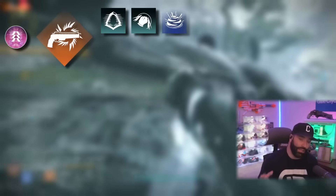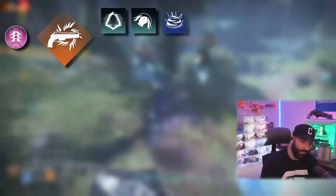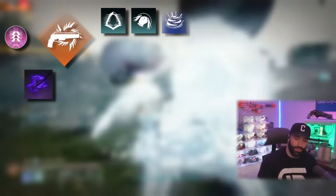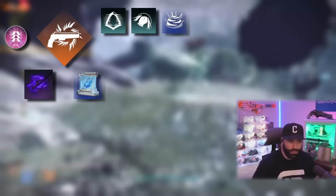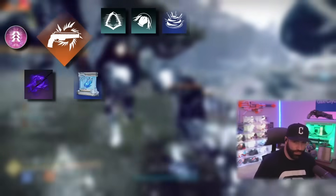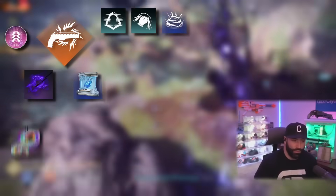The Duskfield grenade is chosen because the fragments and artifact mods I'm running give me more damage to enemies affected by dark debuffs. Stylus Executioner gives me invisibility and weakens targets when I come out — it's like having Assassin's Cowl but you don't need it. We're using Winter Shroud because we're going to dodge next to enemies to stack Combination Blow and try to freeze them inside the Duskfield.